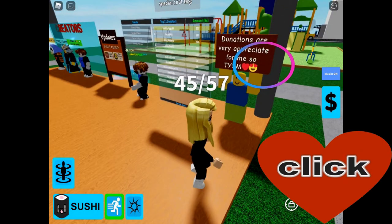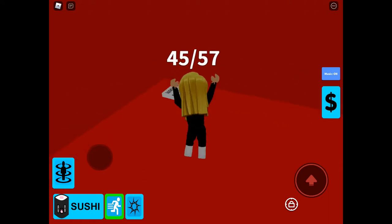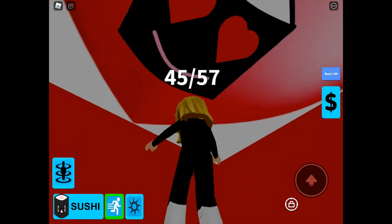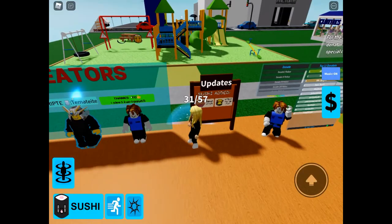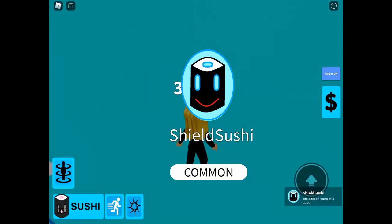So you need to click on the heart, and that will jump you into the heart on the ceiling. Then you'll see kind of like a shield — jump on that and it will take you through to shield sushi.